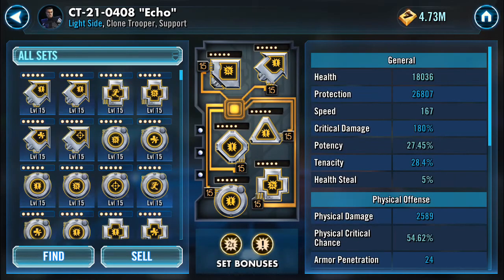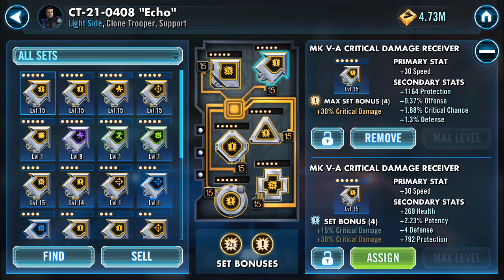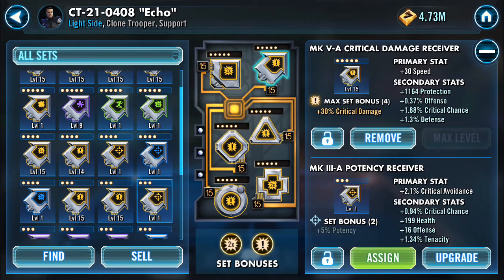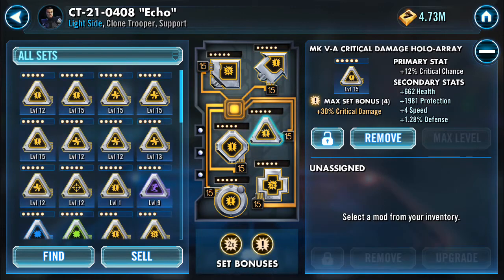In terms of mods, I've got a speed arrow on him — what else are you going to use? I may try throwing an offense arrow on him at some point if I had an offense crit damage arrow. For his triangle, you want crit chance — get as much crit chance on your clones as possible. Throw crit chance on him because it's going to generate a lot more crits from his assists.